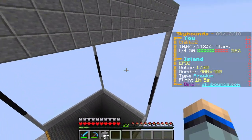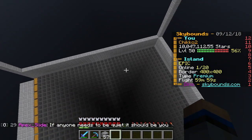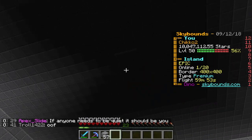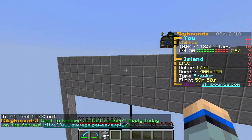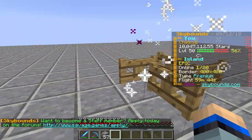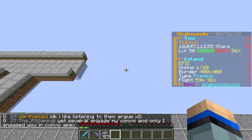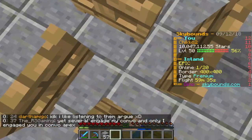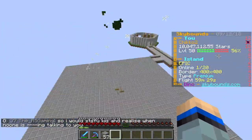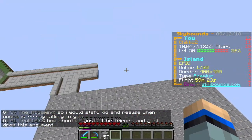It took me about 2 hours to build this because I had to get hoppers — it's so costly, trust me. These four blocks are the middle; this is a chunk grinder so it has four chunks. This is the exact middle. I can go in here but I just prefer to do this and then go in. If you stay in the middle of these four blocks, it loads all the chunks and the spawners in all four chunks spawn.